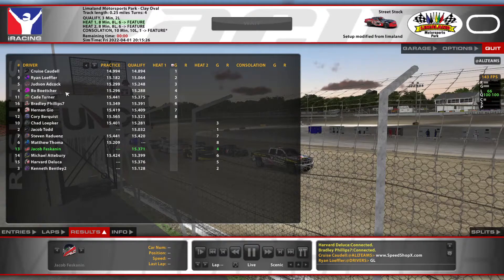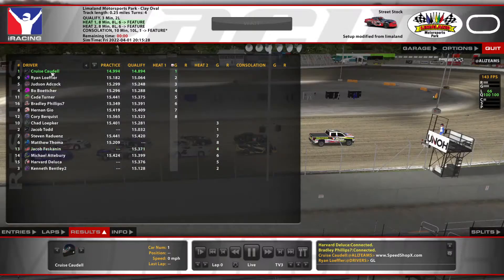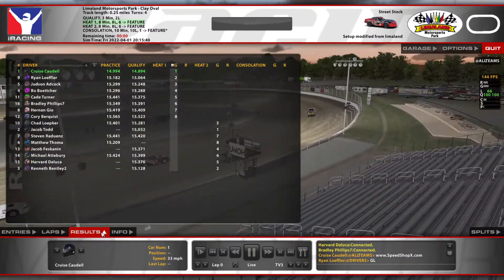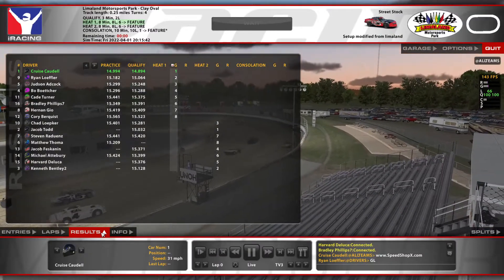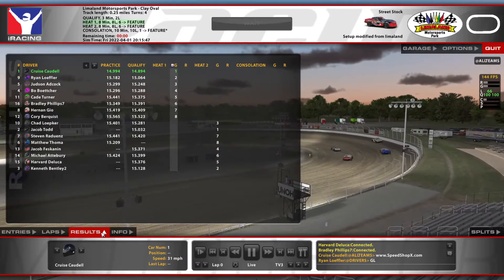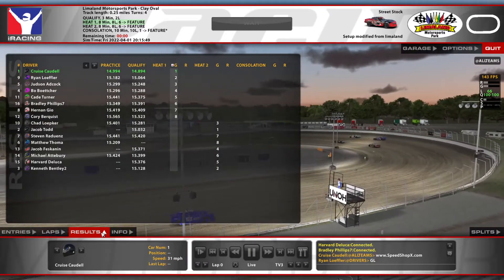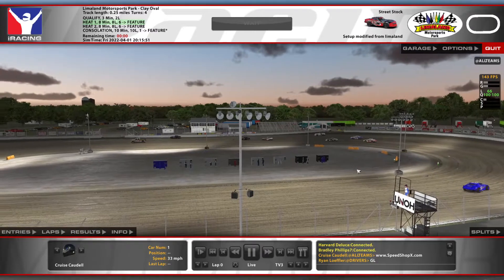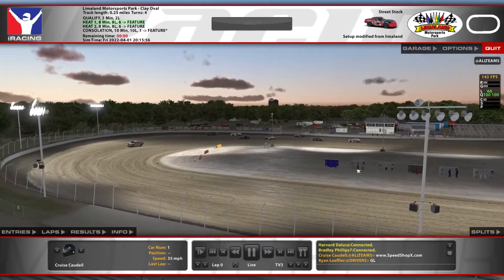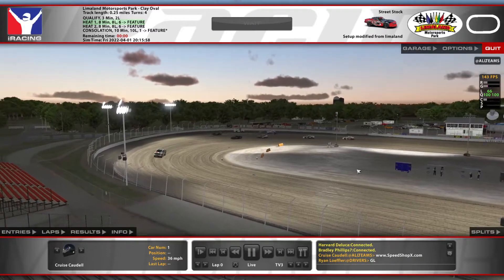We're going to jump in and watch the heat race. We'd assume the 1s should be able to pull away quite a bit. You've got the 1s starting 1st, the 9s starting 2nd, 5th starting 3rd, 4th starting 4th, 11th starting 5th, 16th starting 6th, 8th starting 7th, and the 12th rounding out the field in 8th. So 8 laps, no cautions, 2 pace laps to start, and then they'll be off and rolling.